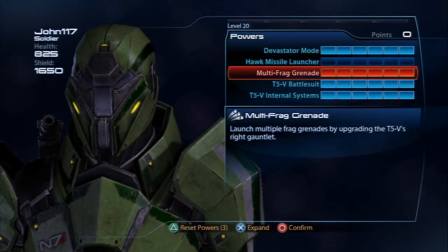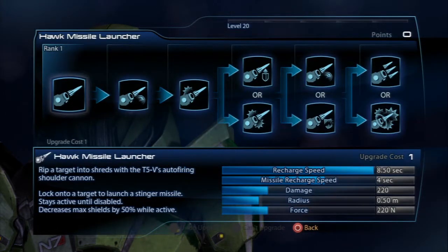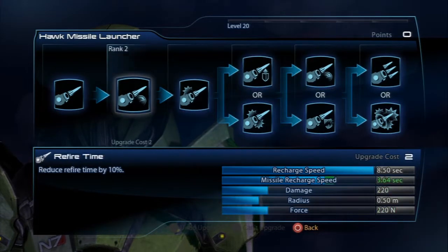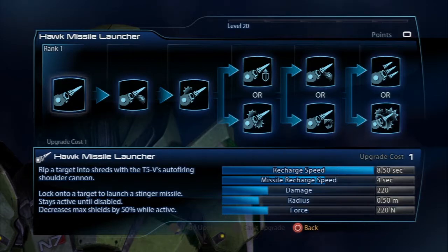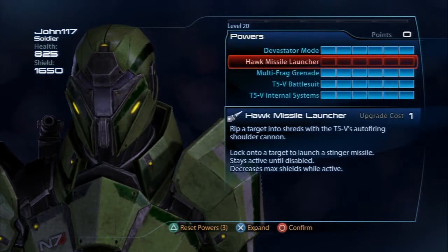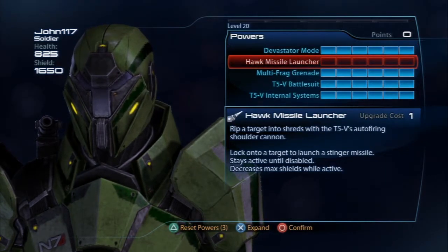The Hawk Missile Launcher is a cool power — it's like a little shoulder-mounted turret that shoots out every once in a while. At the end you can spec it to hit more guys, but it lowers your shields by 50 percent, and that is dumb. Especially on Gold difficulty, the damage it puts out is not really worth it with Devastator Mode already doing so much weapon damage.